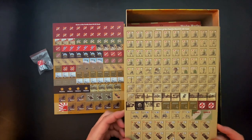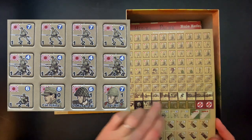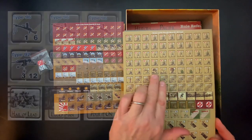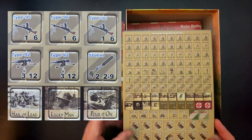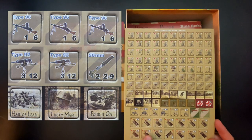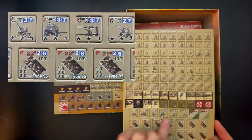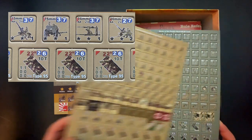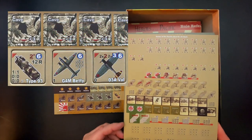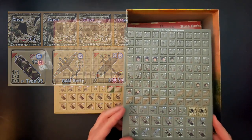Here are the Japanese counters — lots of infantry and support weapons, some limited armor. We have their skill sets, Japanese stick bombs on the reverse side, their 50mm mortars, leaders, ground units, and snipers. Japanese armor includes Type 95 tanks and a Type 97 tank, plus some limited artillery and support weapons. Finely printed as always from Lock and Load Publishing — this stuff looks really good.